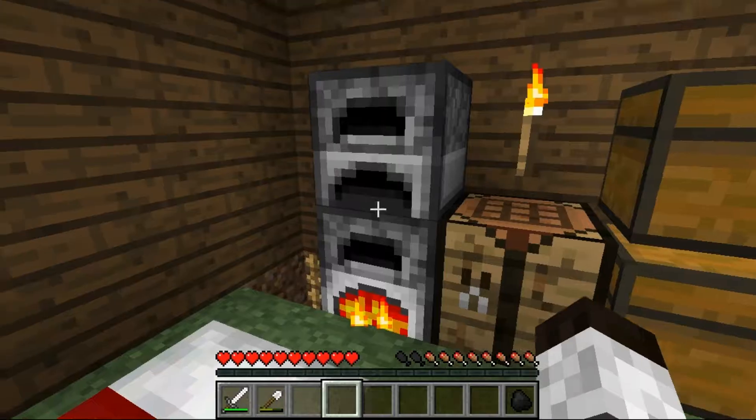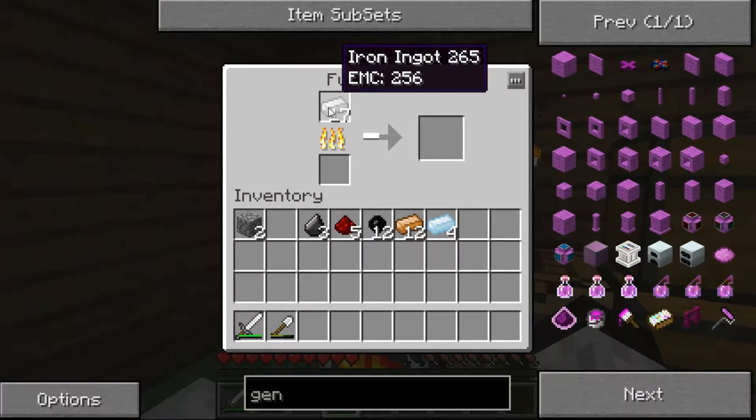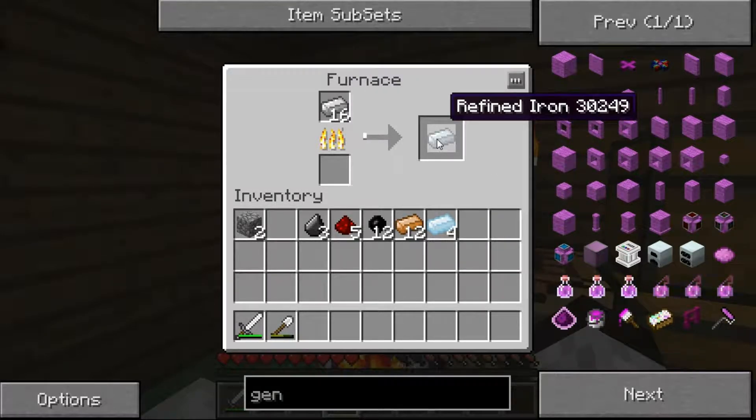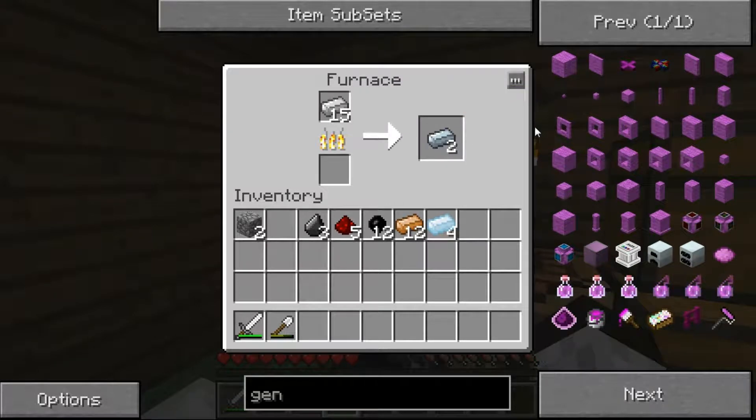I have finished smelting all those ores. Now, one thing we have to do — and this is something new in Industrial Craft, so if you're not familiar with it this is going to be kind of weird — I'm going to take this iron ingot and smelt it again. What that's going to do is further refine this iron into refined iron. Refined iron becomes the ingredient for a lot of Industrial Craft items. In particular it's used to make machine blocks, which is the core of any Industrial Craft machine. I need all 17 of them to be refined iron, so I'll throw a couple more pieces of coal in and I'll be back in a minute.